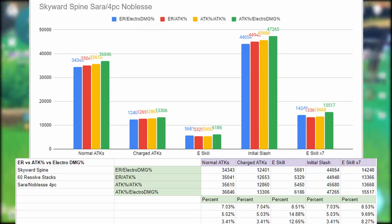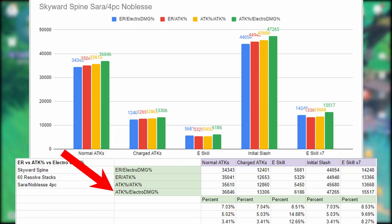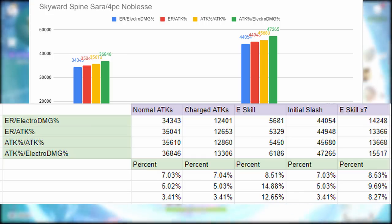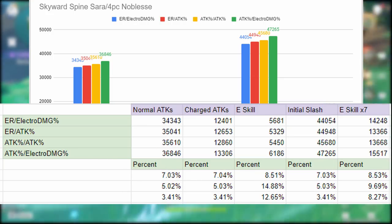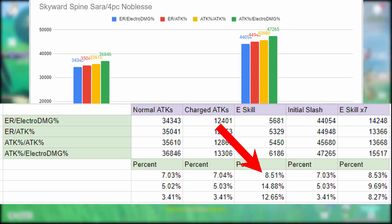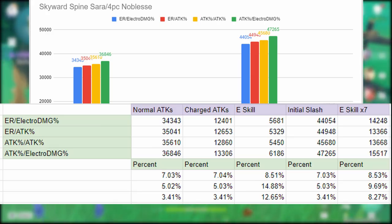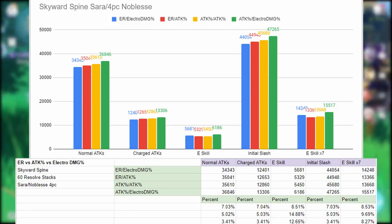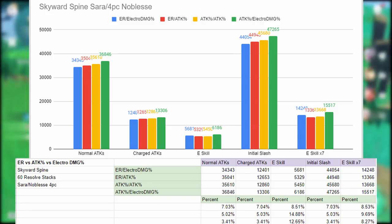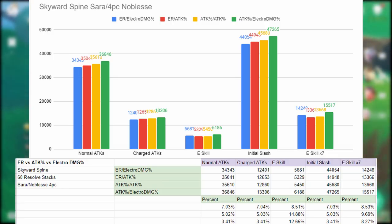With just Sara and the Noblesse set bonus on Skyward Spine, attack percent and electro damage bonus does best, followed closely by double attack percent, then the energy recharge combinations. The damage situation is a bit funky — elemental burst damage is very close between combinations, but E skill damage varies significantly. The smallest gap in E skill is also the largest gap in elemental burst damage. The best choice is attack percent and electro damage bonus, but it depends on which part of her kit you value more. As long as the difference is below 5%, go with the one that has better substats.